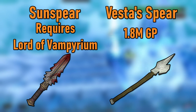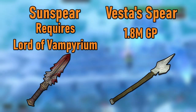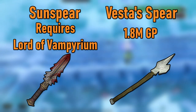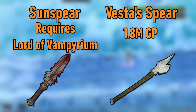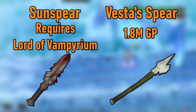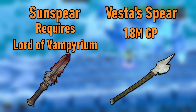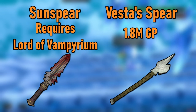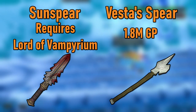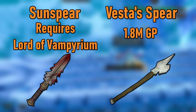There are two incremental upgrades available at level 78 attack, though you can skip both and wait until level 80 if you want to. The best option is the Sun Spear which requires the Lord of Vampirium quest to obtain. This spear can be converted between magic, ranged, and melee and is especially useful as an early game planted feet switch because of this. The other option is the Vesta Spear which currently costs 1.8 mil and degrades to dust after 100,000 charges. It's not necessary but it's nice if you can afford it for the extra damage and accuracy, and the spear is also really good if you're doing Corporeal Beast.